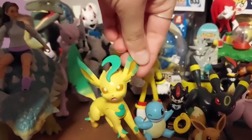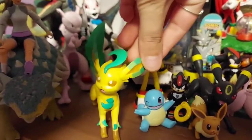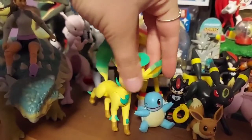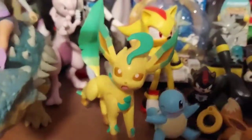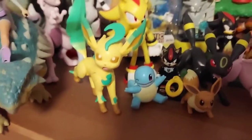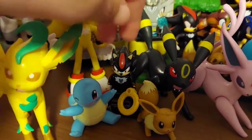Next we have the battle figure of Leafeon — I got this one for Christmas. It just has trouble standing up because when I got it its legs were in such a weird position, so it makes it awkward to stand. Next we have Lego Silver and Lego Shadow.